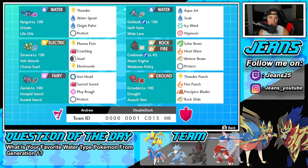Middle left is going to be our Zeraora. Zeraora has Volt Absorb alongside the Choice Scarf, and it's got Plasma Fist and Coaching to pair up with Groudon, then Snarl for special attack drops, alongside E-Web for speed control. Fourth Pokemon is going to be that Coalossal. Coalossal has Steam Engine and Weakness Policy - so when it gets hit by a super effective move, the Weakness Policy procs giving it a plus two attack boost, and then on top of that Steam Engine procs giving it a plus six speed boost. It's got Solar Beam, Heat Wave, Meteor Beam, and Protect for its four moves.